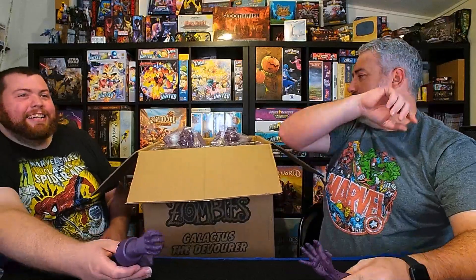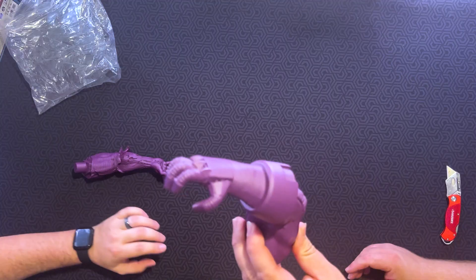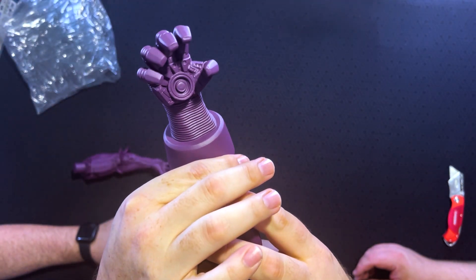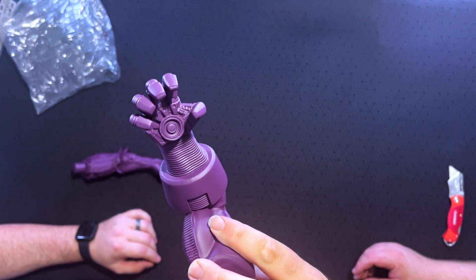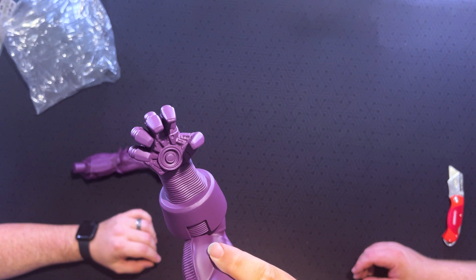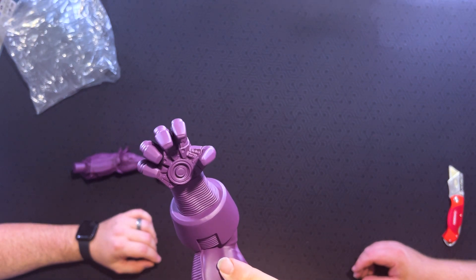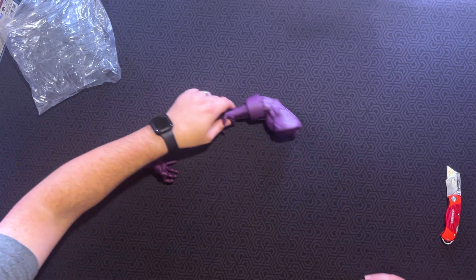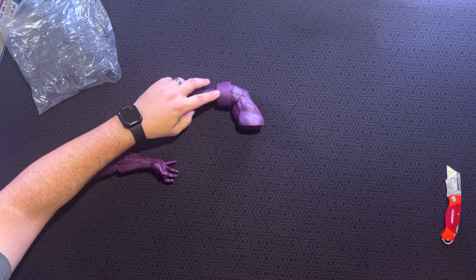Well, by the time you finish all the other Marvel Zombies, your skills will have improved hopefully. So that's that one. Here's the living hand — look at that, clenching his fist almost, getting ready to devour. And we'll compare, once we get to some other stuff, how a miniature looks just even compared to the hand.